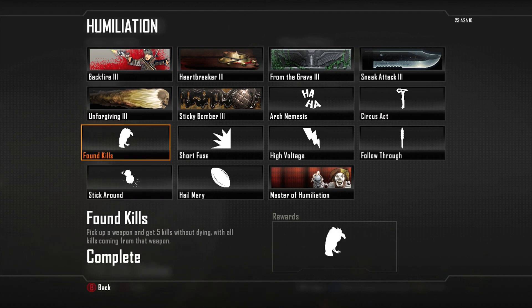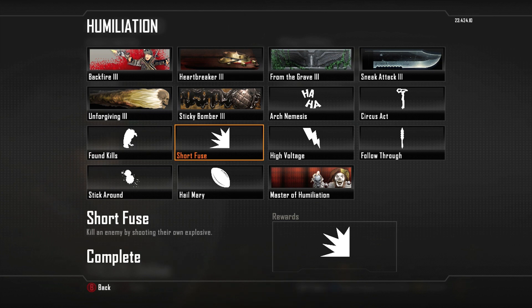Bound Kills — you'll probably get this if you're working on that Backfire 3; pick up a weapon and get 5 kills without dying. You'll probably get this as well while trying to complete the Wetwork Challenge. The Short Fuse — I ended up shooting somebody's RCXD and then it blew up on him. I kind of wish I would have Tomahawked it so I could have completed a different challenge under Precision, but that's how it goes. If you haven't completed this, make sure you're rocking Engineer Class and that should help you out.